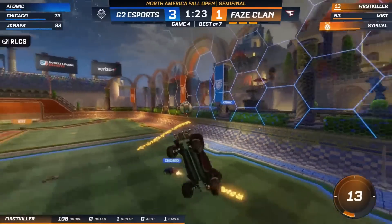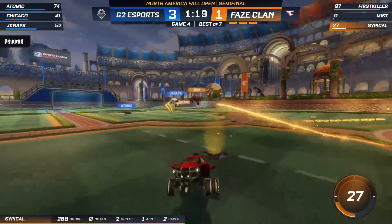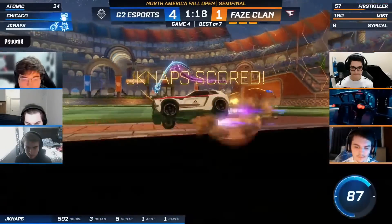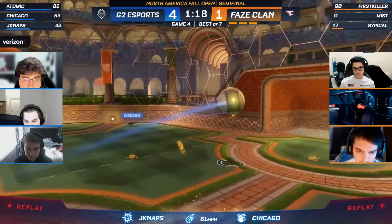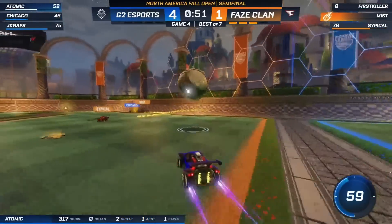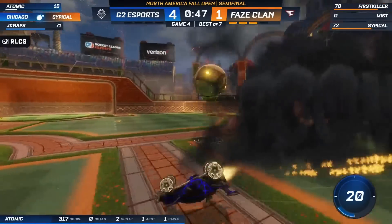Chicago, breakaway — goes for the bump, missed it. JNaps rebound. Goal for G2 — they get the three goals back. And that's a hat trick now for JNaps. Chicago taking the space, trying to go for the fake flick, got stopped by Typical. G2 getting a little better here in game number four. Atomic pushing it across — he's going to get another goal. And FaZe now left to go back to the drawing board.